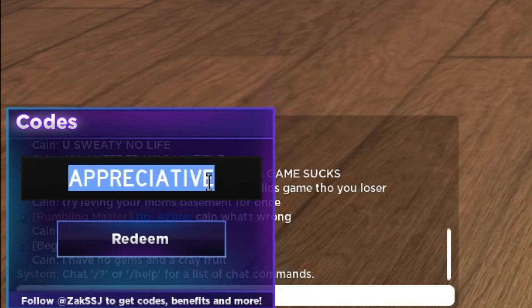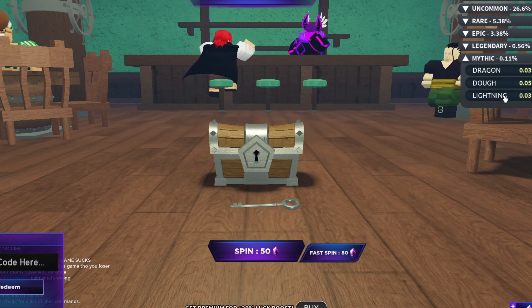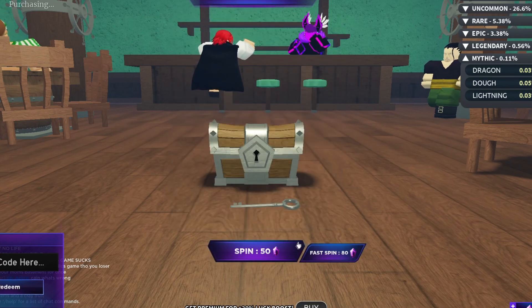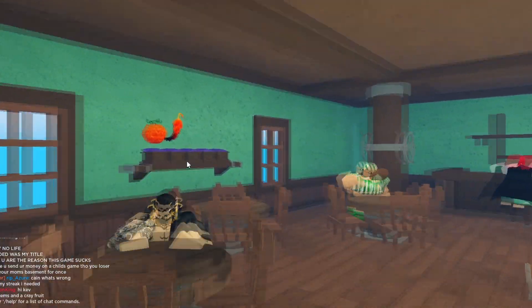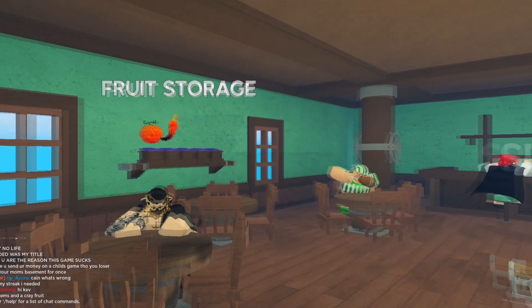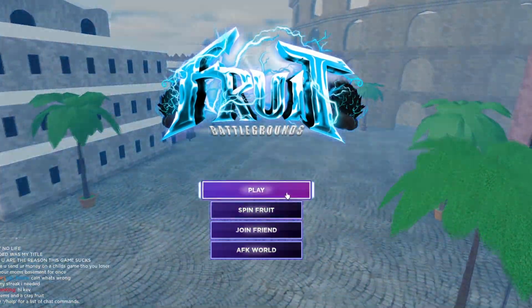Those should be all the working codes. If new codes come out I'll update you guys — make sure you subscribe and turn on post notifications so you're updated with the newest working codes. You can see the mythics right here: lightning, dough, and dragon. Lightning has a 0.03% chance, which is really hard to get. I'm not sure how much the luck extender actually helps — I'll check that out.